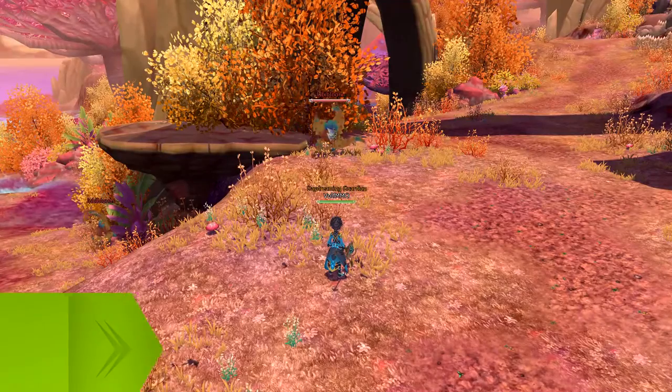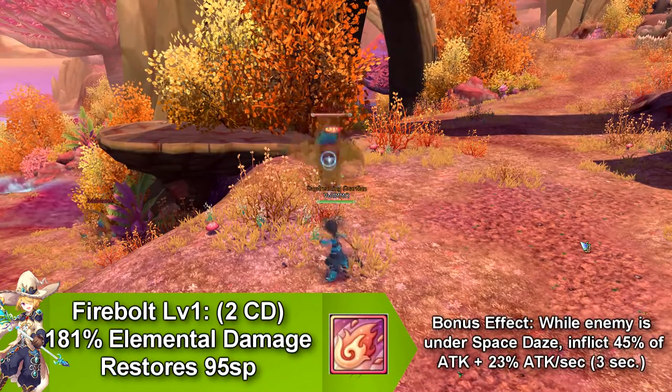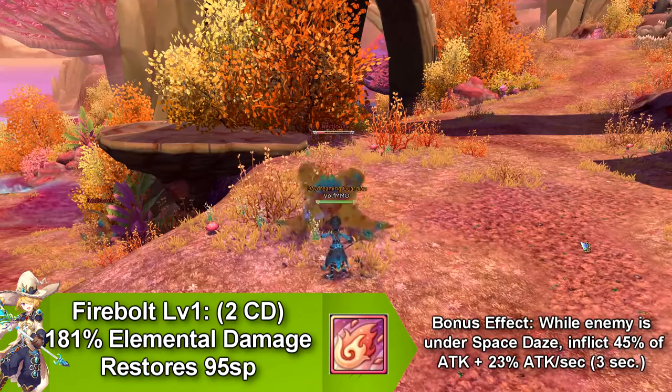Our first skill is called Firebolt, and it does elemental damage. It has a bonus effect for when a target is under the Space Diz effect, which does damage over time for 3 seconds. This skill goes on cooldown for 2 seconds, and it restores 95 SP.